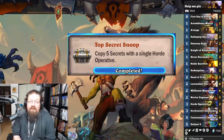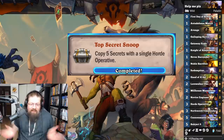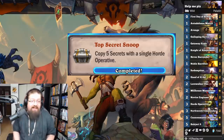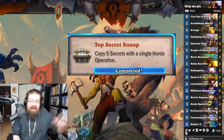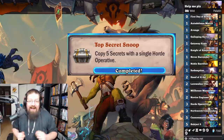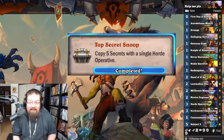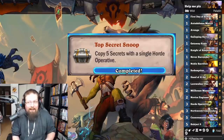'Top Secret Snoop' — probably the most annoying and most difficult achievement on the list. Copy five secrets with a single Horde Operative. Important to note: if you have five secrets up yourself and copy five more and it doesn't give you new secrets, it still counts. What I did is build a Show Secret Paladin in wild — played five secrets, played Millhouse to make everything zero, and hoped my opponent got the clue. Eventually one opponent played all the secrets and I copied them with Horde Operative. It took about two hours of trying.